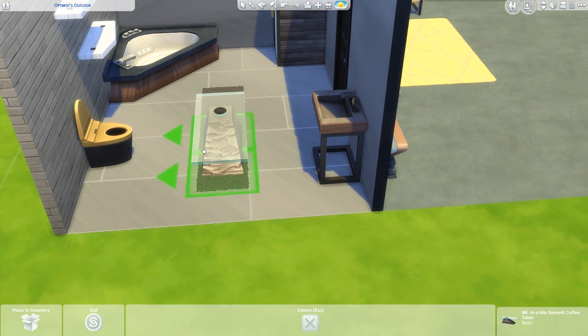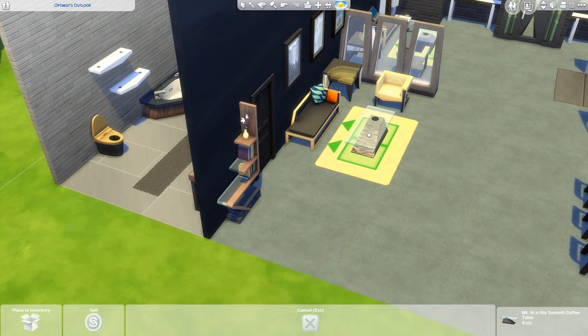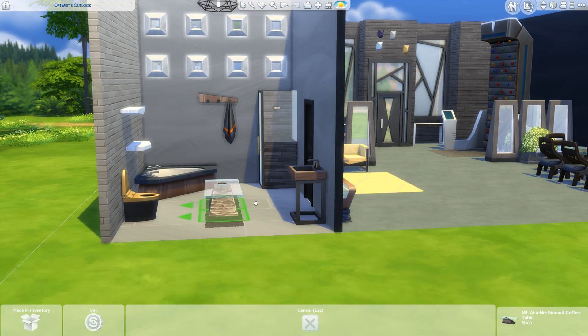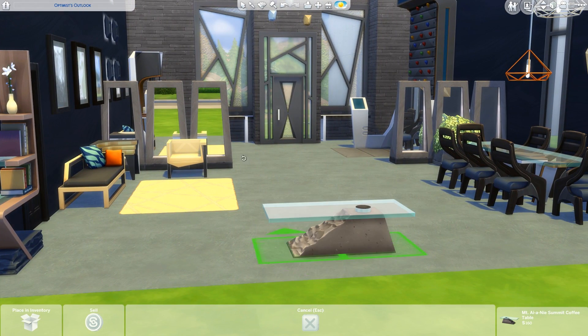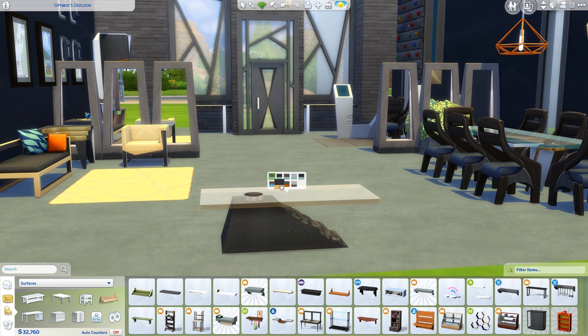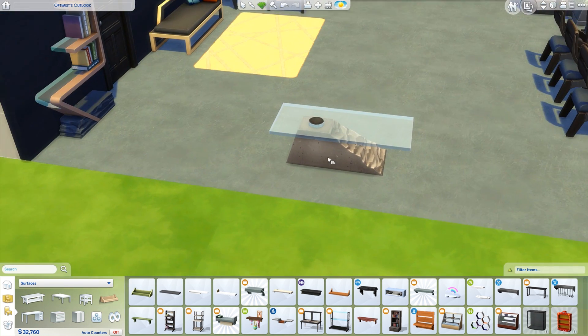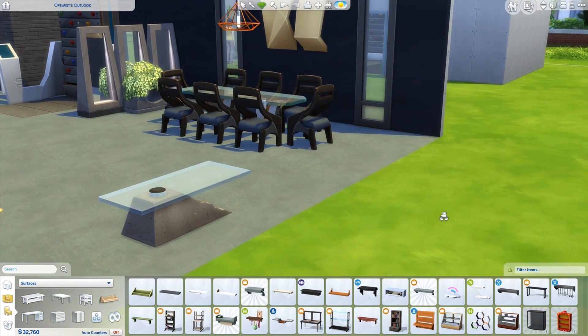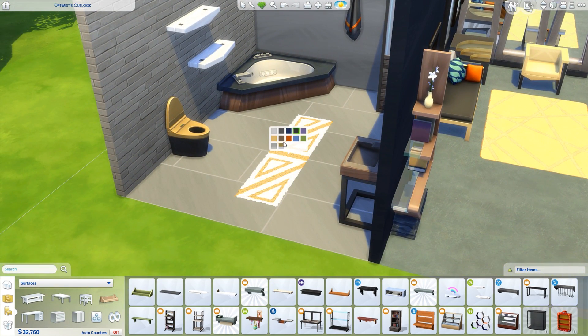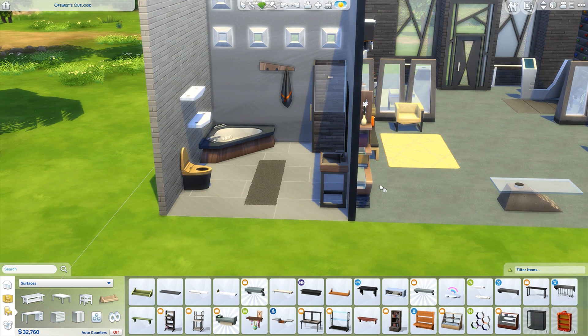Then we have a new coffee table here as well. I actually didn't know what to do with it in this little set, so I kind of just put it in the middle of the bathroom. But this is a really nice coffee table — it's got this really hefty-looking stone to it. I really like the blue-tinted glass. And then we have another new rug here to match the other one, a bunch of recolors — some more subtle, some a little bit out there.